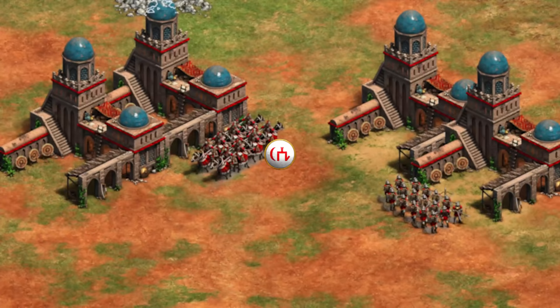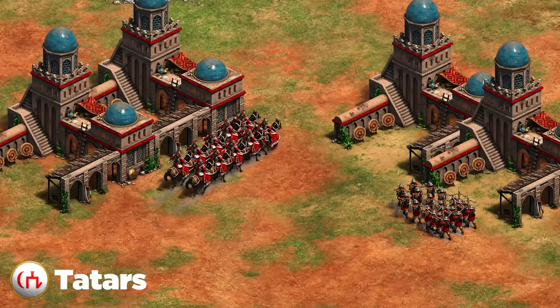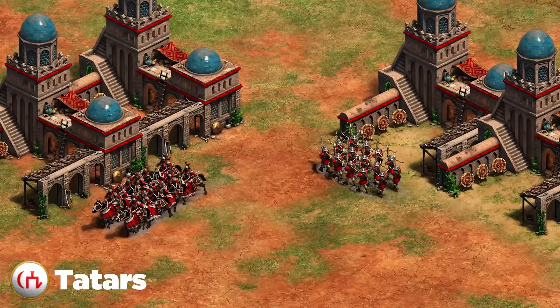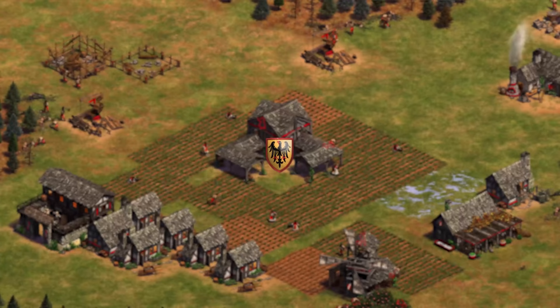Next up are the Tatars. Their biggest thing is the free thumb ring in castle age — an incredibly crazy power spike. Watch out for a big ball of crossbows that gets thumb ring right away in castle age. Prevent them from going cav archers or at least have a counter, because that free thumb ring cav archer will absolutely shred your knights. If you go knights, apply pressure early; if you go skirmishers, sit back, get ballistics, and pick off those cav archers. Don't take stupid fights right when they hit castle age.